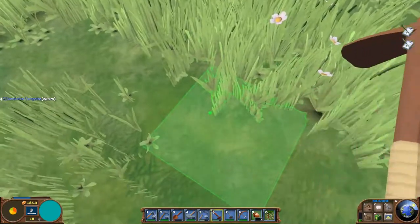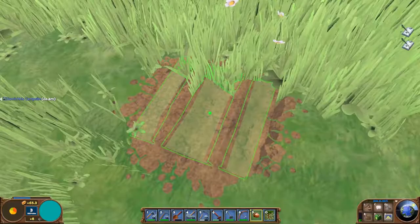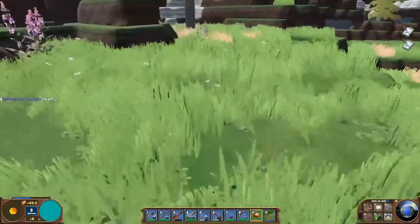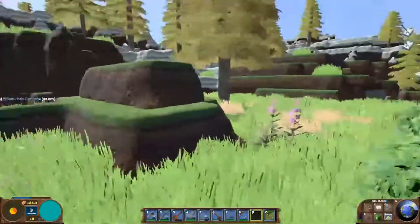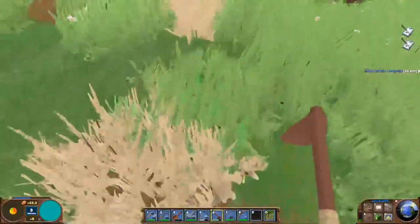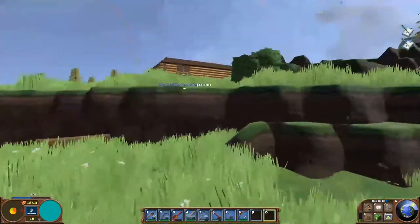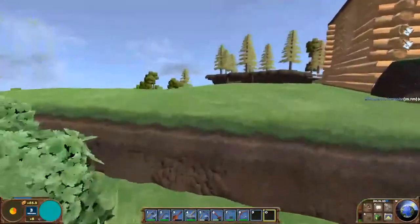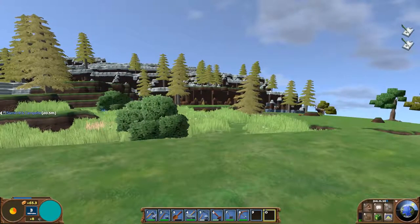Do I have to till first? There we go, there's a tree. Let's plant one right here too, and then one down here. We got some trees planted now and they'll grow up and we can chop them down again, get some more wood, and do our part to take care of our ecosystem.